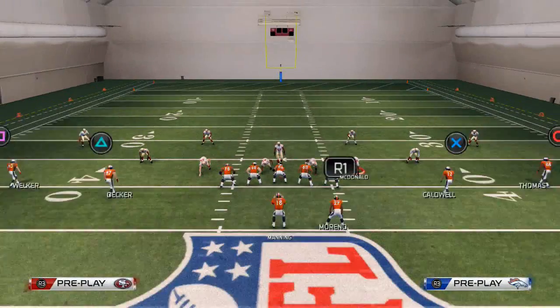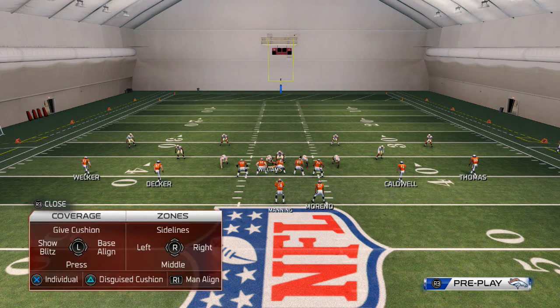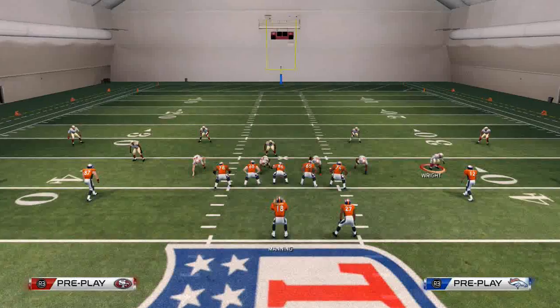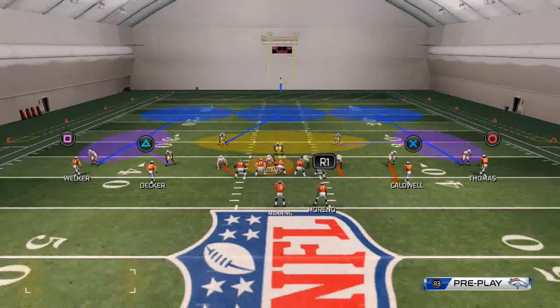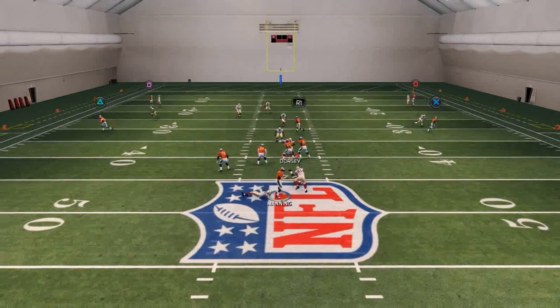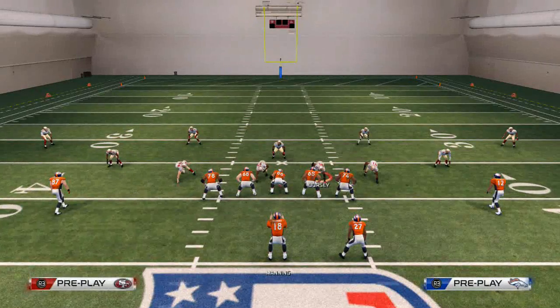One interesting thing is we can man-a-line and press — you see how they inch a little bit closer to the line of scrimmage. I've been working on this because it might give us a little better pressure. Same setup, just man-a-line and pressed. And ultimately it does bring the same pressure.